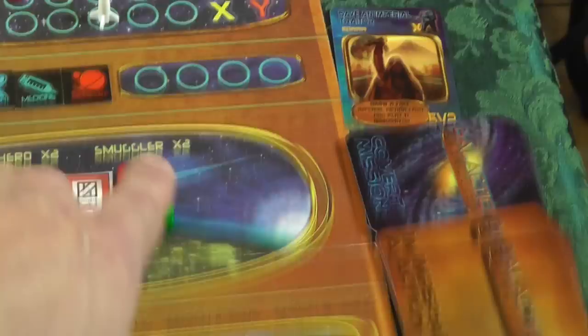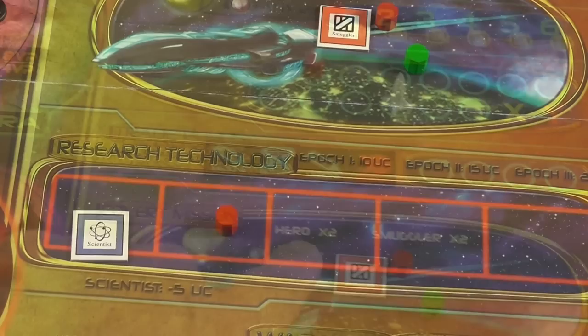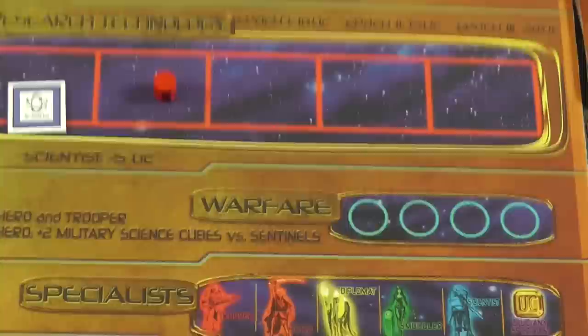Covert missions is where you place your units, get your bonuses, and use those units like money to buy cards that give you victory points and allow you to do cool special things. Research tech is where you put your scientists for a discount, or any other workers, and spend your money to buy cool tech that helps you get other things throughout the game.